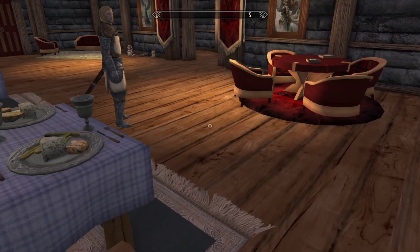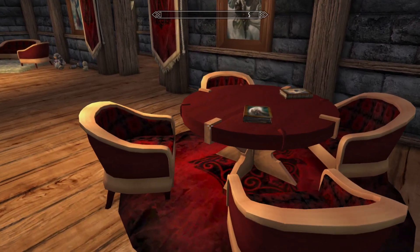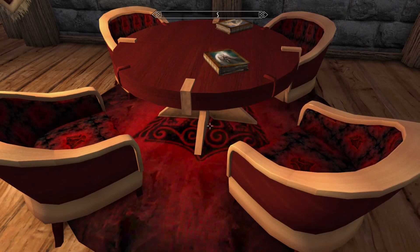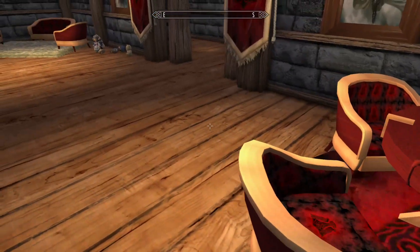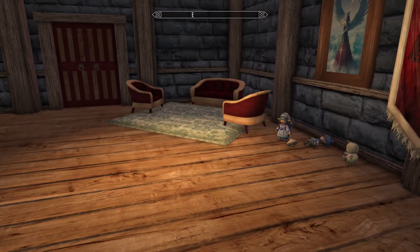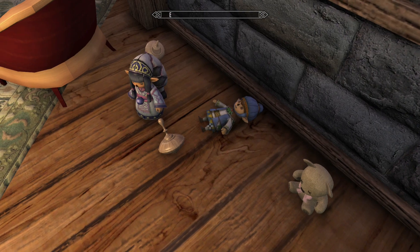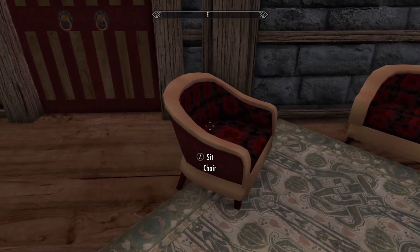It looks very sort of opulent — a little too opulent for Skyrim. That's my biggest issue. And static books — I hate static books. It's the wood texture and the vibrant colors and the furniture. It's nice, it's just too nice for Skyrim. I like the rug though — the rug looks great.